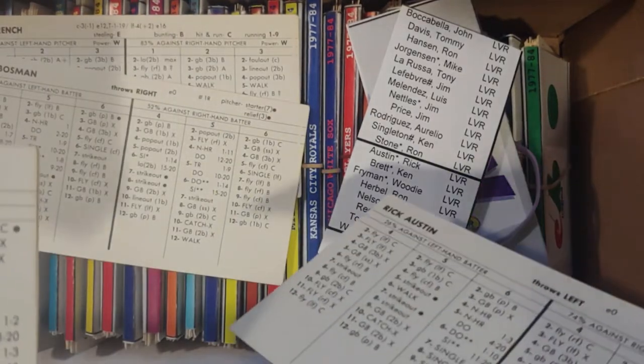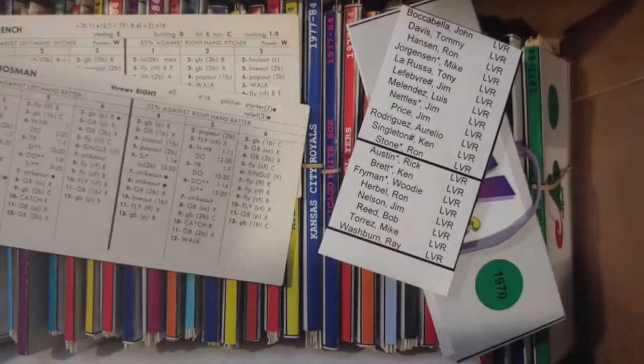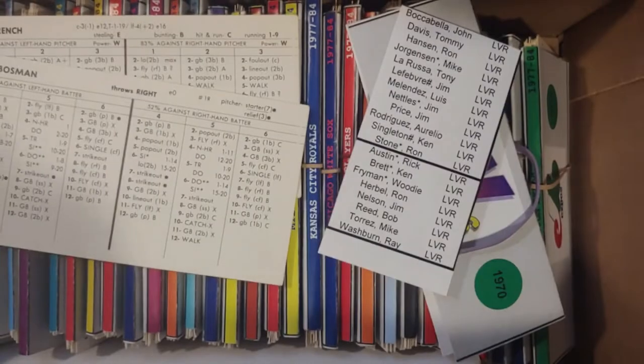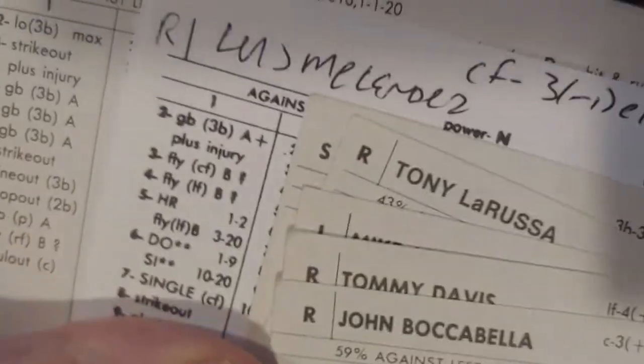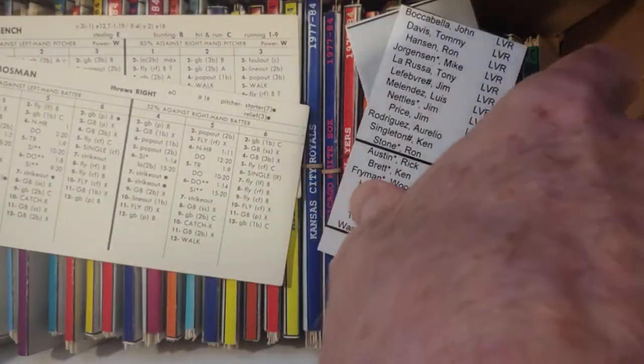So there's Rick Alston and there's the card. Ken Brett, then you have Woody Fryman, Ron Erbil. Then Jim Nelson, Bob Reed. Then Mike Torres, Ray Washburn. That should be 12 hitters and 8 pitchers. Counting confirms the count. Vegas has been reconciled.